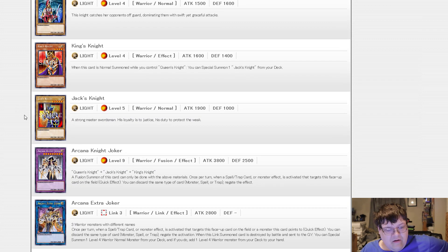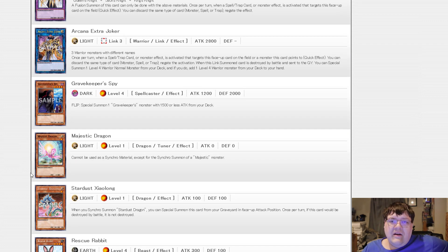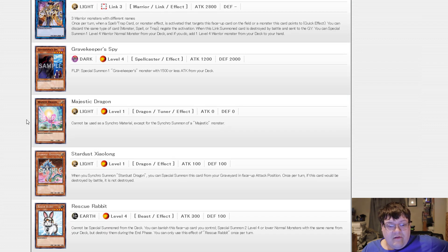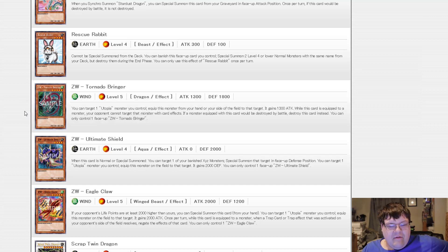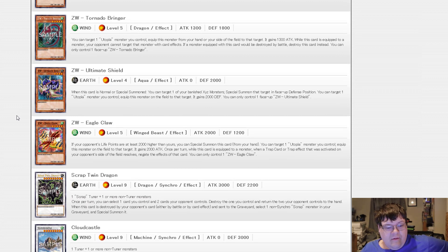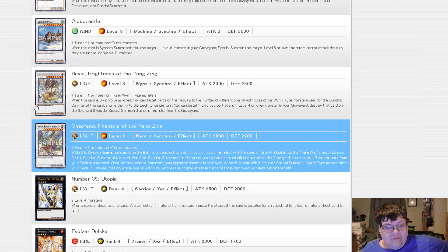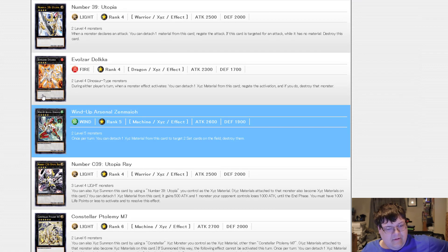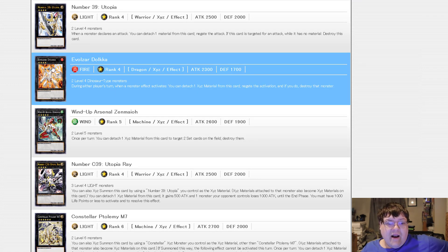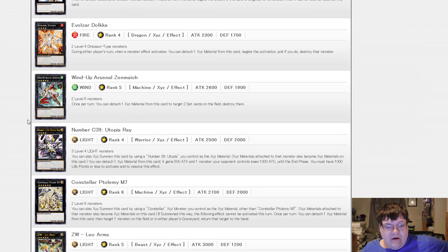For reprints: Queen's Knight, Arcana Extra, Gravekeeper's Spy — looks like they're leaning into Dawn of Majesty reprints with Majestic and Stardust. Rabbits are in here. They did reprint the ZWs as well. Scrap Twin is in here for some reason — interesting. Cloud Castle and the Yang Zings are in here too, which we needed. Dolka got a reprint — this card's been a lot of money. Even though Dinos aren't really good right now, this is very good. Wind-Up Zenmaigh is getting a reprint here, which is great.